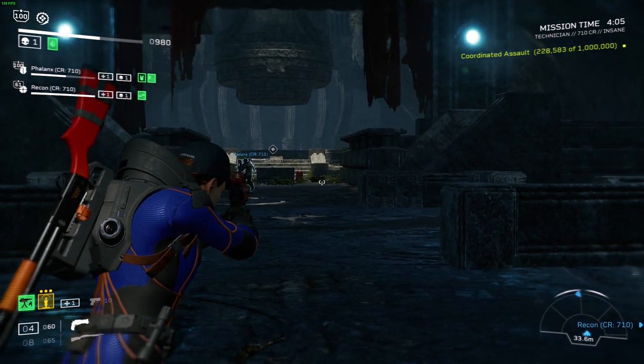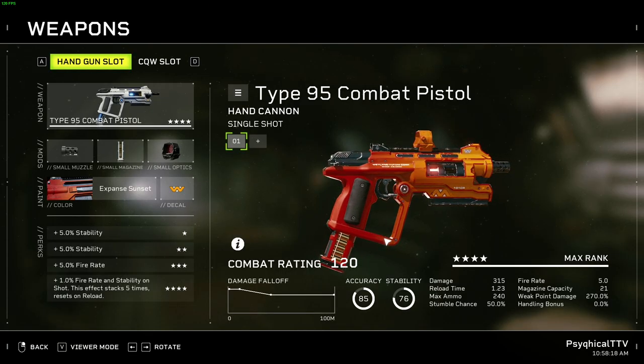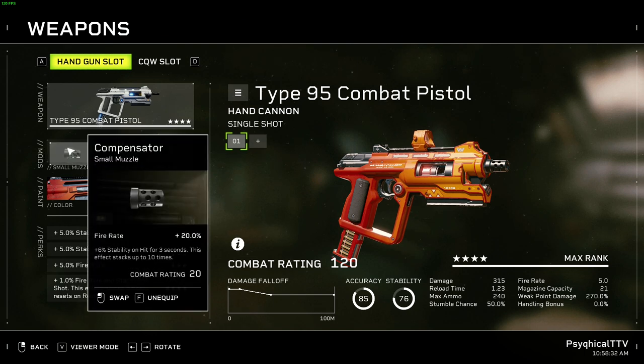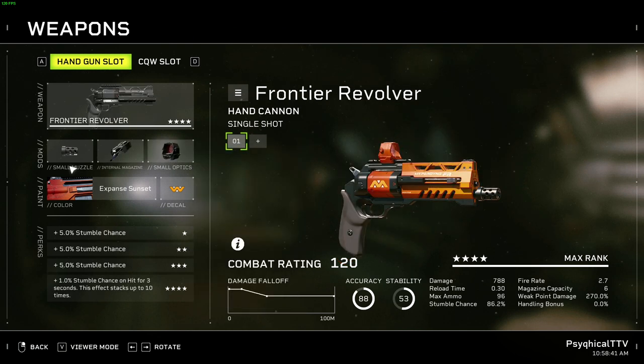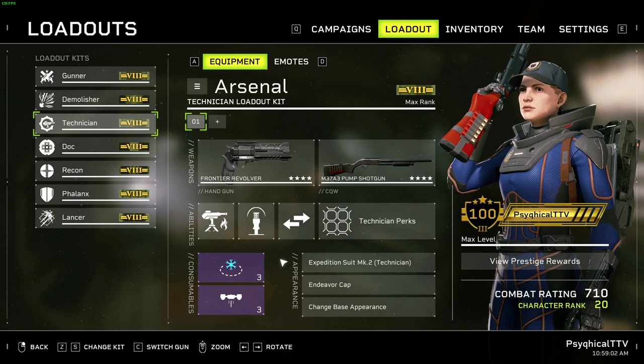Since most CQWs don't have good range, I recommend going with a pistol that has good range — something like the Type 95 Combat Pistol or the Frontier Revolver. For the Type 95, go with the Compensator for more fire rate, Drop Magazines for more reload speed and magazine capacity, and a Hybrid Sight. For the Frontier Revolver, take the Compensator, Rapid Dispersal Unit, and a Hybrid Sight.